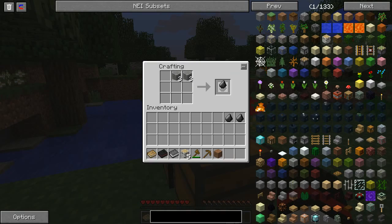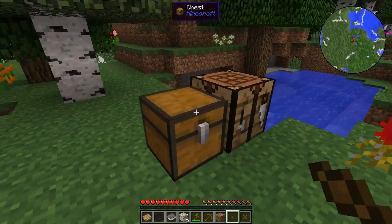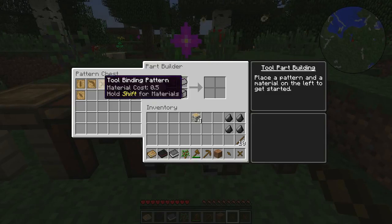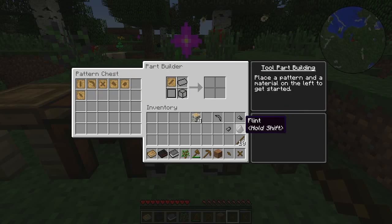So we've got a knife blade, a pick, a shovel, and an axe. I'll hang on to the rest for now. Probably going to need just a couple more sticks as well. So we can make ourselves a flint pickaxe head, a flint hatchet, a flint shovel, and a flint knife blade. And we've got a flint shard left.